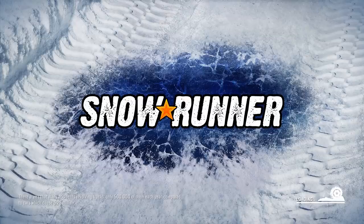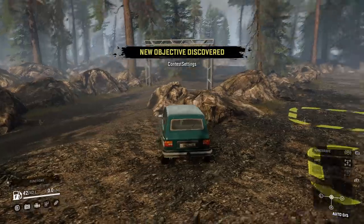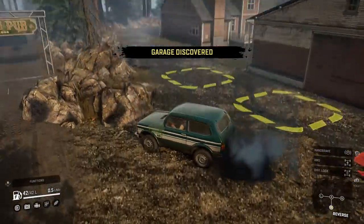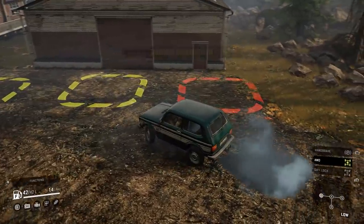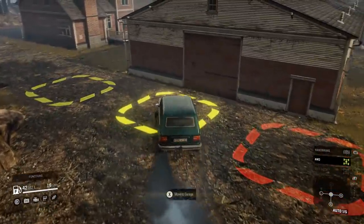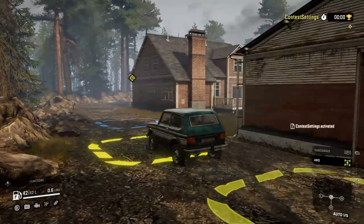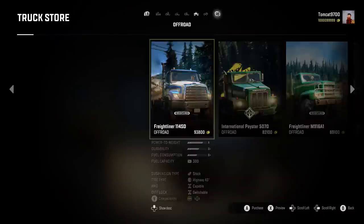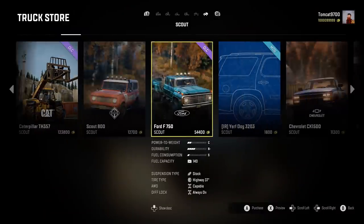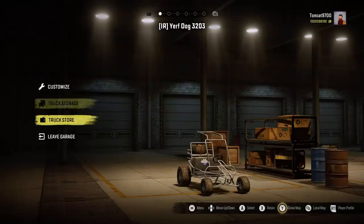The cool thing about this map is that since it's a small map it actually loads up very quickly. You'll start here with a default vehicle - nothing too crazy - but one of the nice things is that you have a boost mission right off the bat. You have your garage entrance right there as well as a boost task, so all you have to do is accept that and it gives you a ton of XP and in-game money just for driving basically just a couple of feet down the driveway.